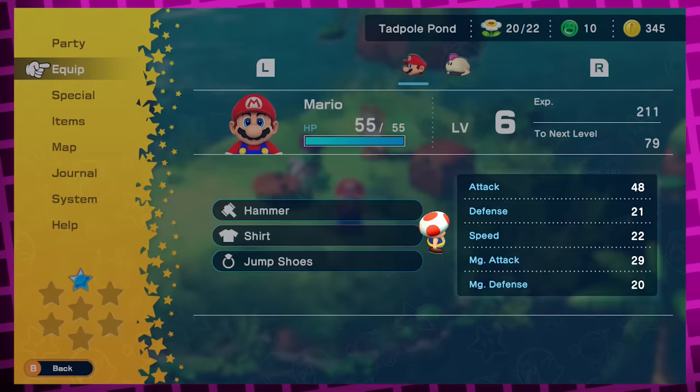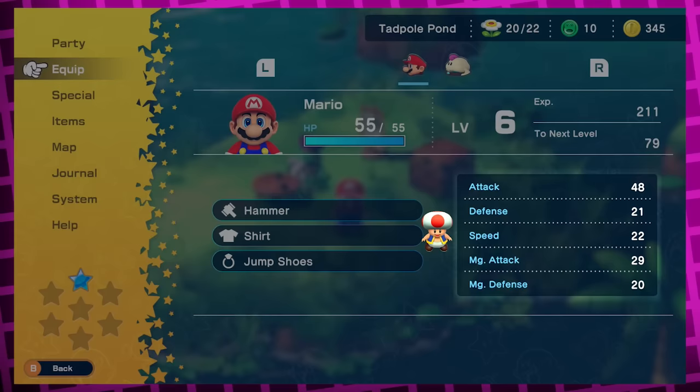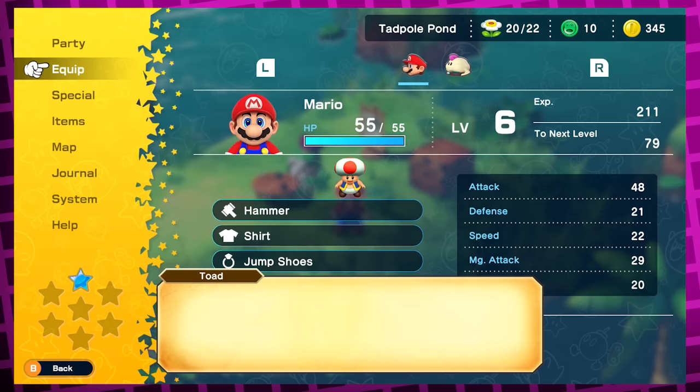After this he actually checks your stats and says, 'Huh, looks like nothing changed. Well, maybe it gave you some experience.' Then he walks over to your experience points and says, 'Nope, that's still the same too. I'll level with you — there aren't any other secret codes. And this one will do the same thing every time. Though I'm always happy to hang out if you want to try again.'